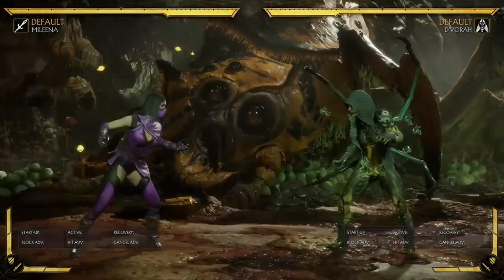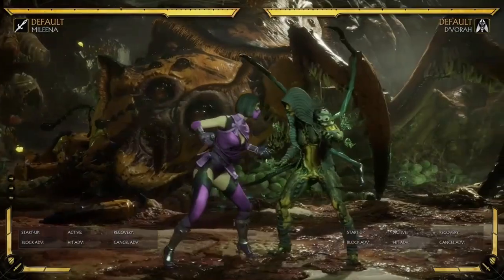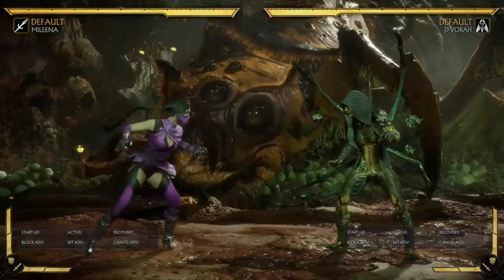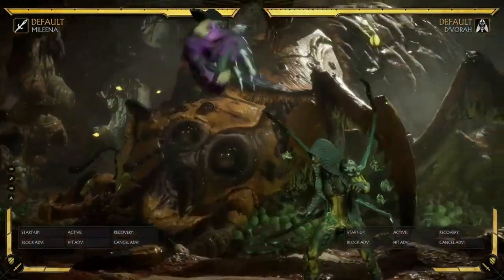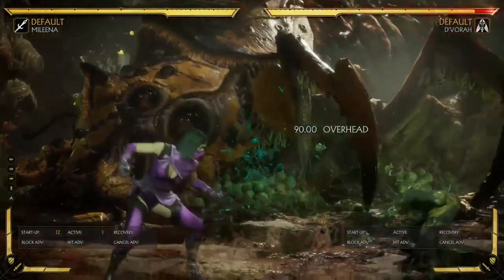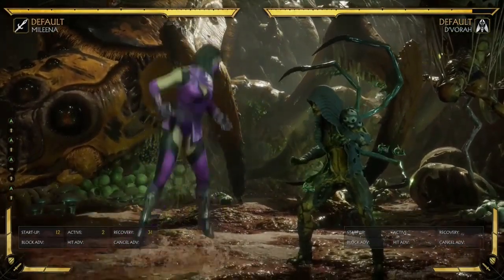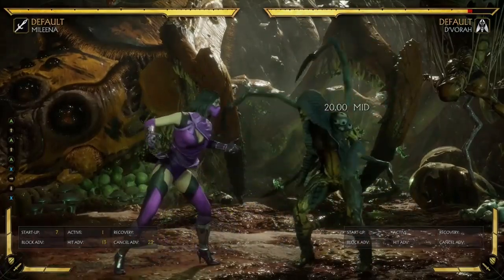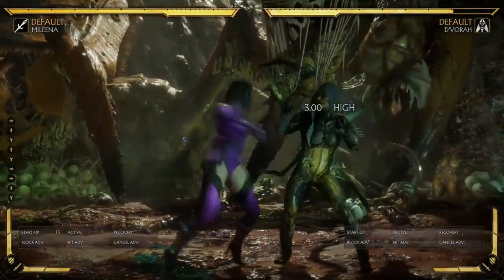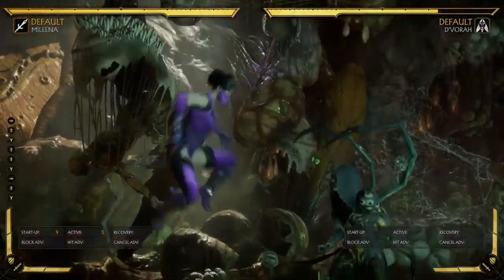Quick note on her throws — they're pretty good. Her jump 1 hits down pretty low below her, which is better than Rain's, and her jump 2 reaches a bit further in front of her and does a bit more damage if you wanted some extra damage in combos. Her jump kick is a pretty decent angle — nothing to complain about, but nothing spectacular. Her hop attack kick is kind of the worst hop attack I've ever seen — even when I'm very close to D'Vorah it's still not hitting. You're basically never going to be using the hop kick — it's always going to be your hop attack punch because it has slightly better range. But in general, her hop attacks are basically just pretty awful and you're not going to be using them too much.